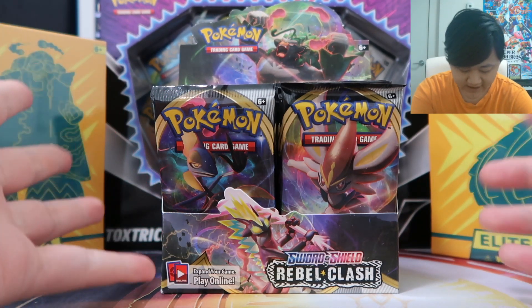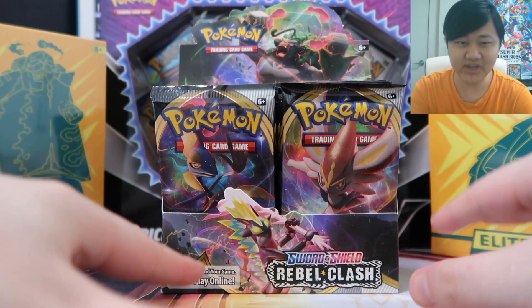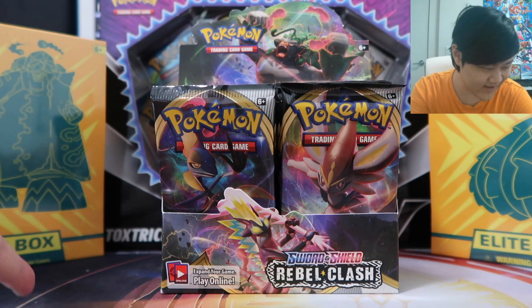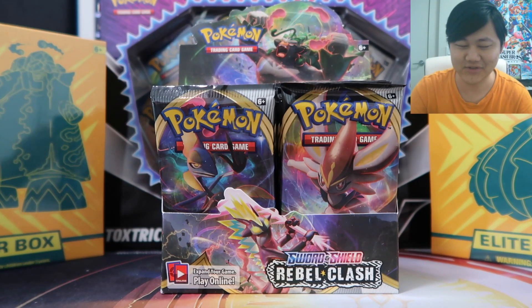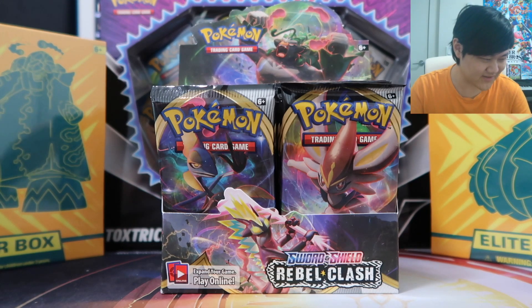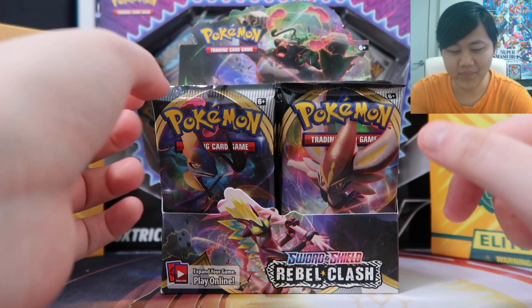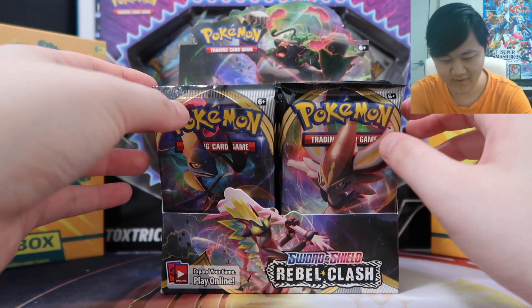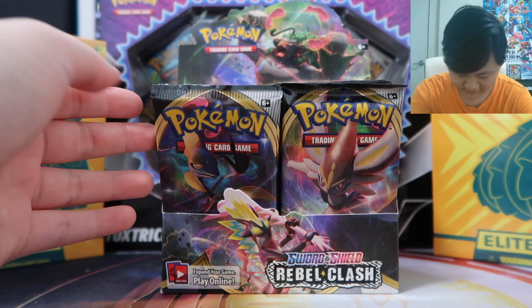Last time we already did 12 packs into Rebel Clash. What we're chasing for over here is not anything crazy. I know a lot of people like going for the most valuable cards, which is fine and cool, but personally I just like going for the cards I like. In this case, the one I'm going for is that Full Art or Rainbow Rare Oleana, or either that or Sonia. Both of them are characters I like a lot, Oleana being my favorite character in Sword and Shield.